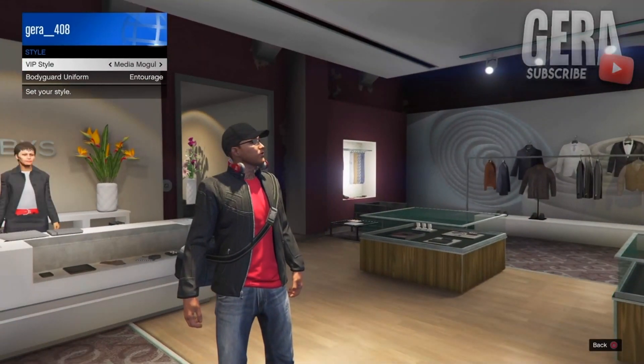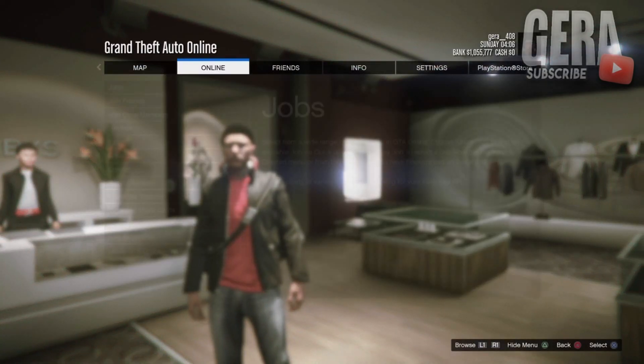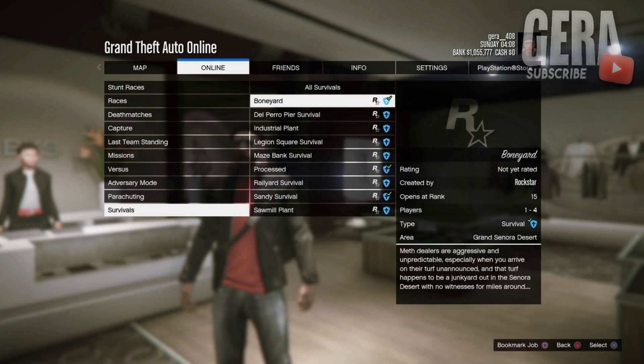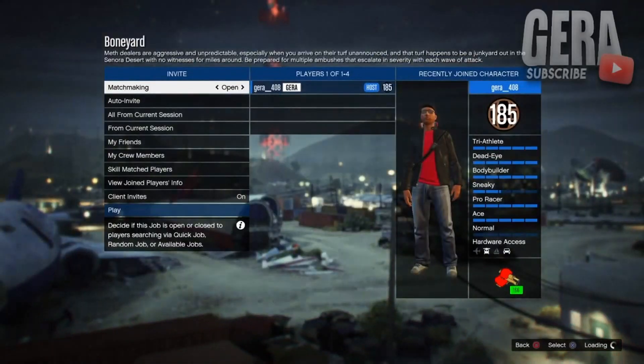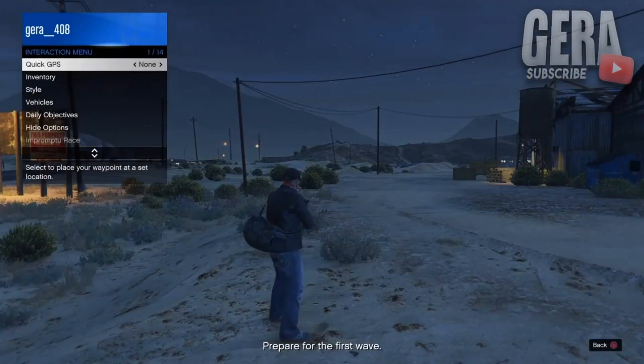Once you're wearing the outfit you want to save, back out of your interaction menu, then press Start, go to Online Jobs, Play Job, Rockstar Created, Survivals, and start up any survival. Once you've started it, launch it right away — you do not need anybody else to help you. This glitch is very easy. Once you spawn in, quickly open your interaction menu.